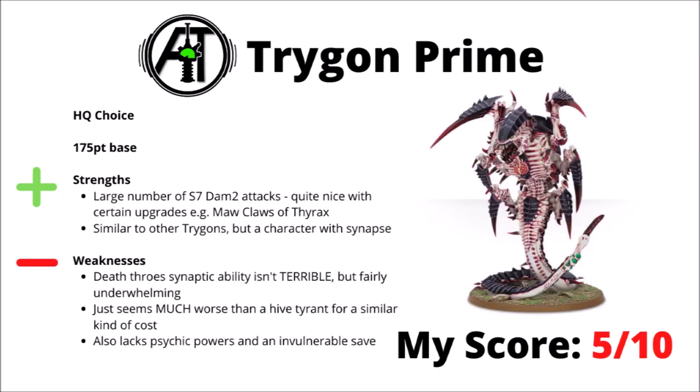Otherwise in the HQ slot we've got the Trygon Prime at 175 points base — not so different in profile to a standard Trygon, but with Synapse and the character keyword to bear warlord traits and relics. With a large volume of strength 7 and damage 2 attacks it does work with certain buffs, such as the Maws-claws of Thyrax to reroll wound rolls. That said, I feel the Trygon Prime is one of the least appealing HQs — similar cost to a walking Hive Tyrant but feeling far inferior, lacking psychic defence or an invulnerable save, and with a synaptic imperative that isn't particularly exciting.